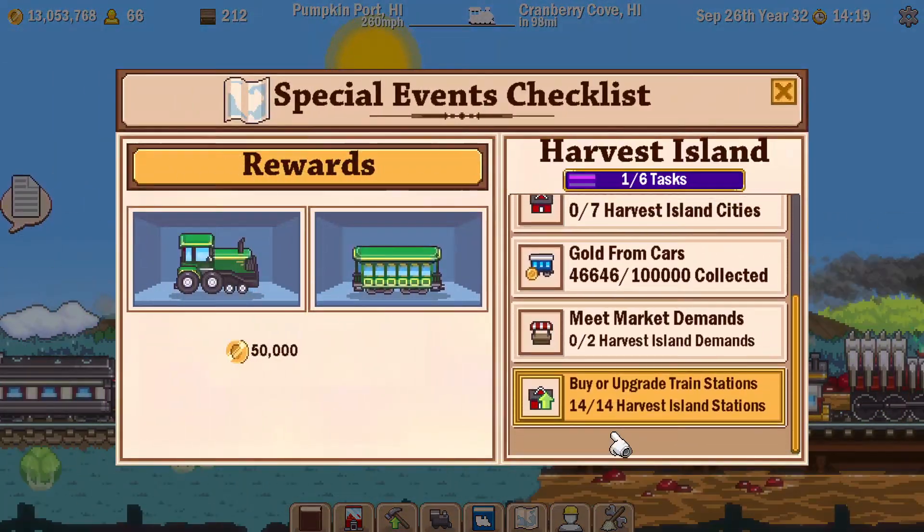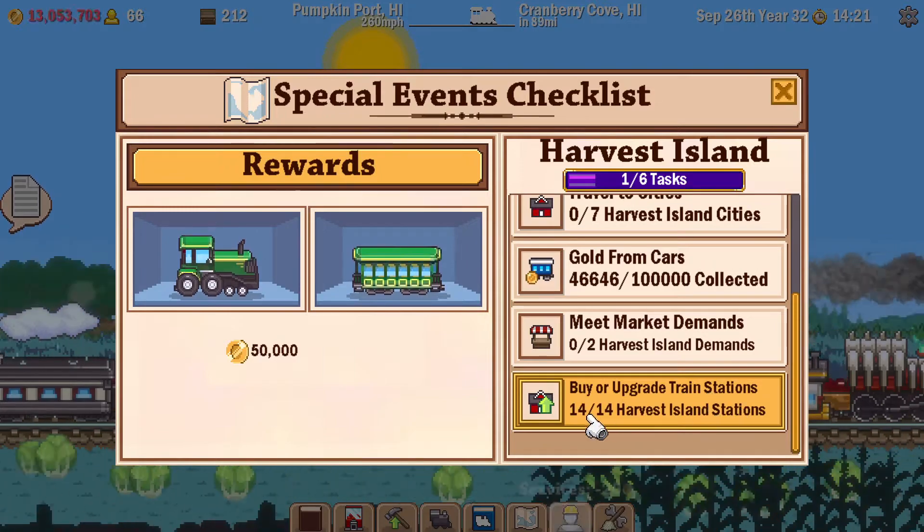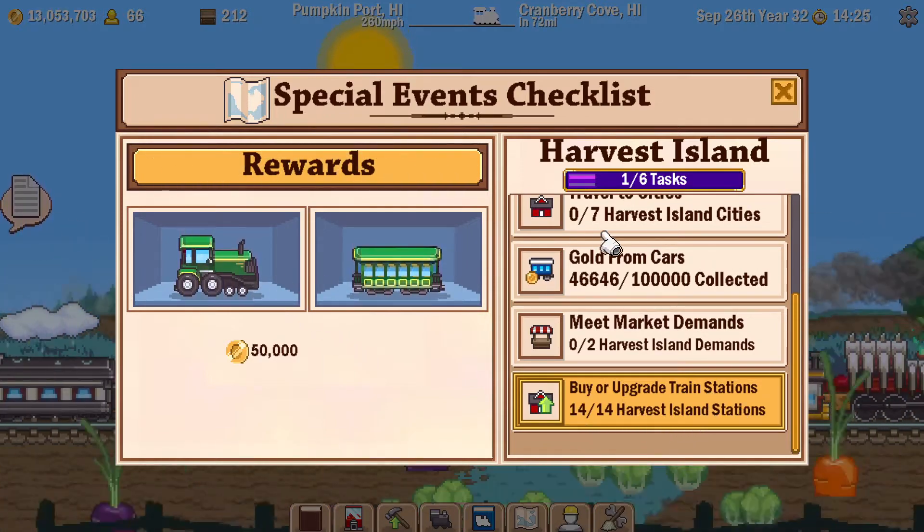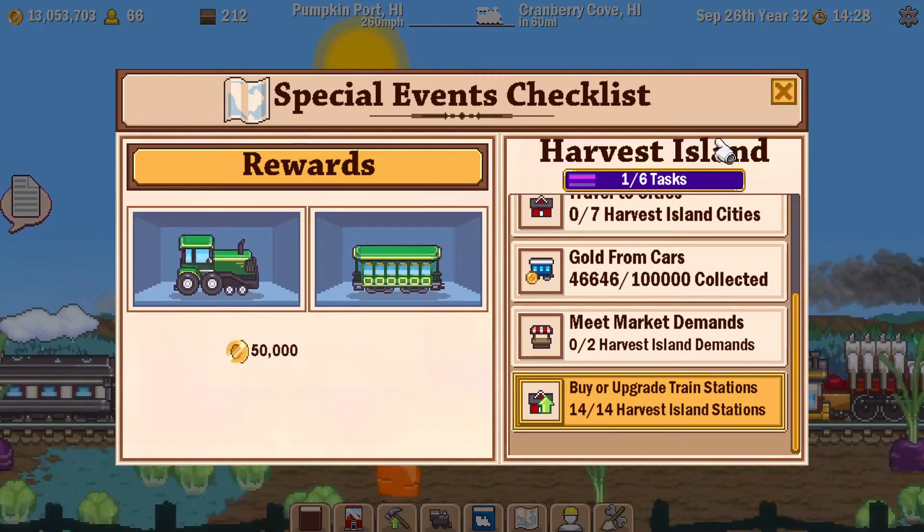On Harvest Island I have bought or upgraded 14 train stations, and once I complete all six tasks I will get this engine and caboose.